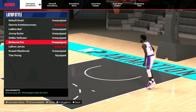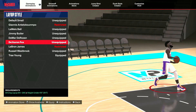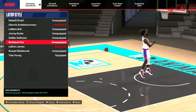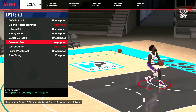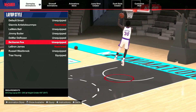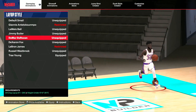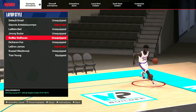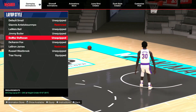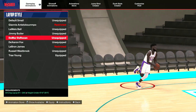De'Aaron Fox has the best contact layup for guards who don't like doing floaters instead. I like to drive in like Kyrie and stuff. De'Aaron Fox, Trae Young, and Giannis have the best Euro steps in their package. So I really like that a lot about this. DeMar DeRozan is a little flashy — all you need is an 81 for it — but it's kind of slow to me. I feel like I can get grabbed easily.